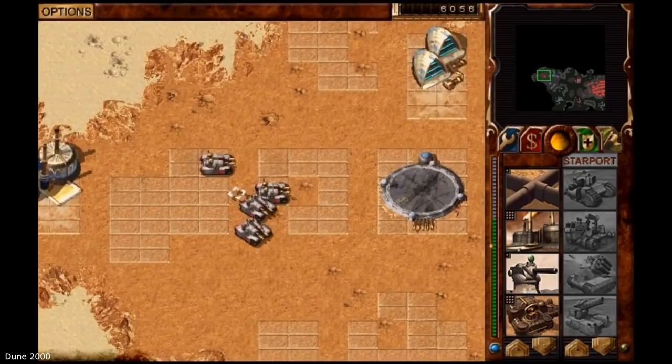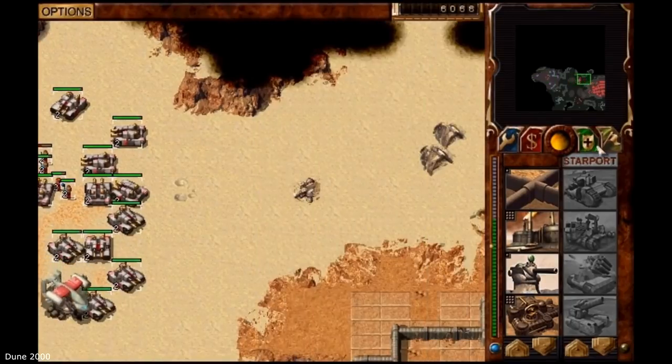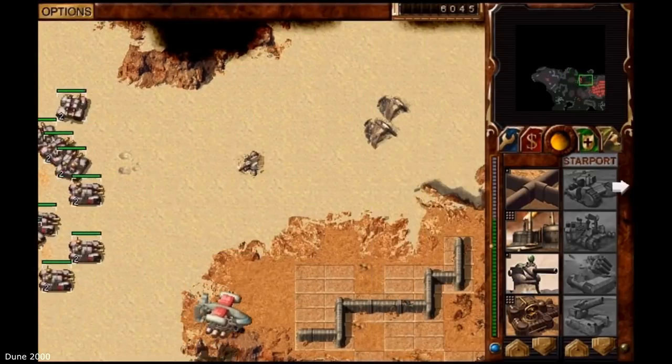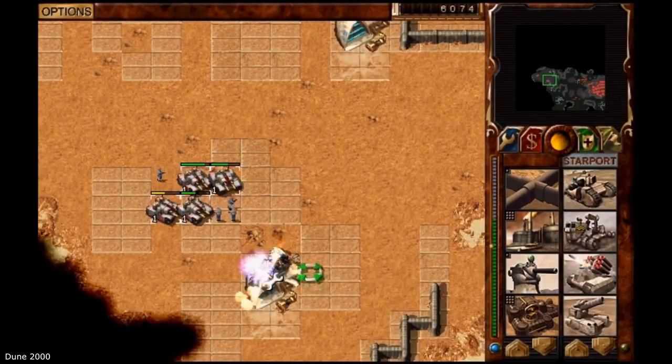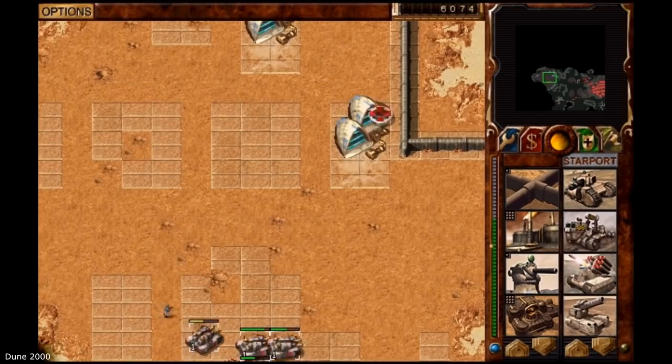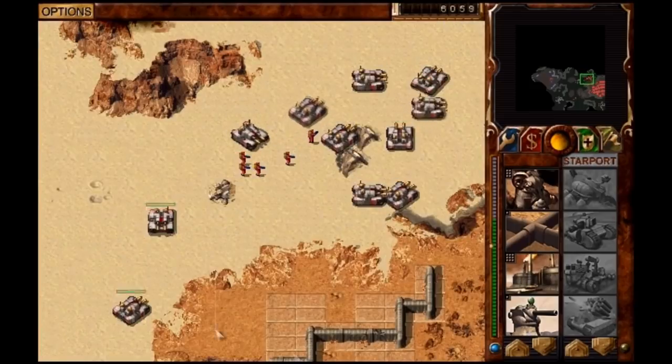While Dune 2000 was meant to be a remake of Dune 2 — the game that popularized the entire RTS genre — Dune 2000 has an entirely different plot and to this day still looks really good. Now it's considered abandonware, so you can easily get this game for free and even find ways to play it with your friends.